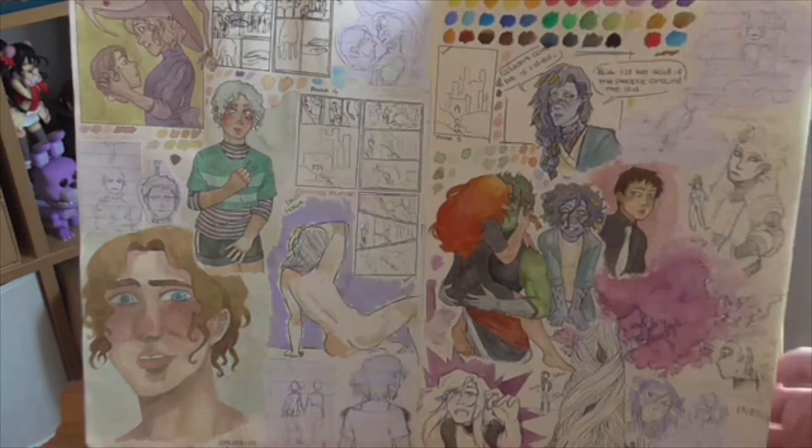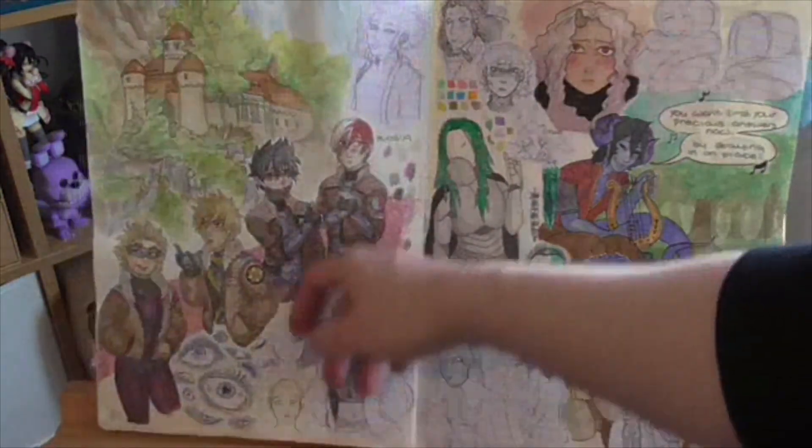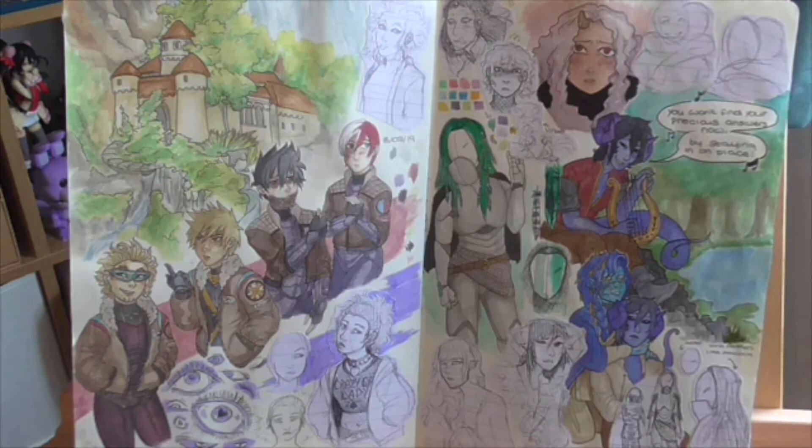That is a study for mostly what the castle in the comic looks like — I think it's the fifth page. There's a comic panel where you can see the castle, and that is the study of what it ended up looking like. It's a little bit different, but I had to simplify it quite a lot because this is done in watercolor and the comic is a digital illustration that's mostly cel-shaded.